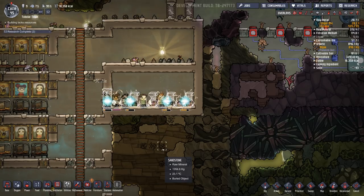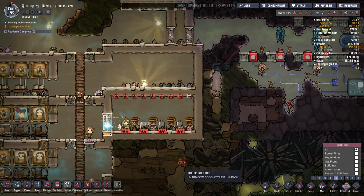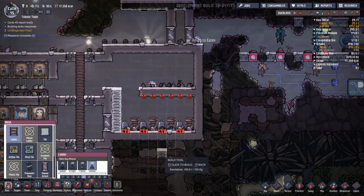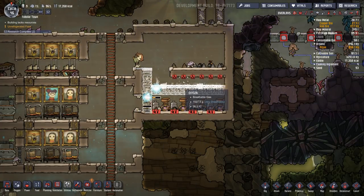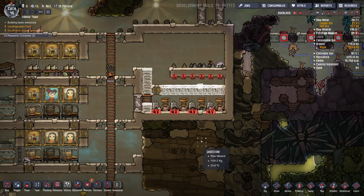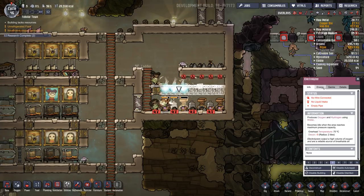I could do a couple floors of electrolyzers - actually that's what I'll do. We'll put in our tile right there and then this one right here. We don't have to run all of these at the same time - we'll just run a couple right now. And I want to keep pumping things. The idea is to remove this. If I did want another layer I would do a ladder up here and airflow tiles across. So our guys can climb the ladder and come over and work on the second floor. We aren't going to need that for a long time. These take a lot of power.